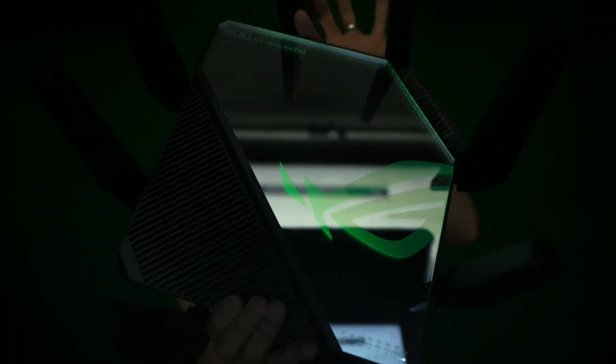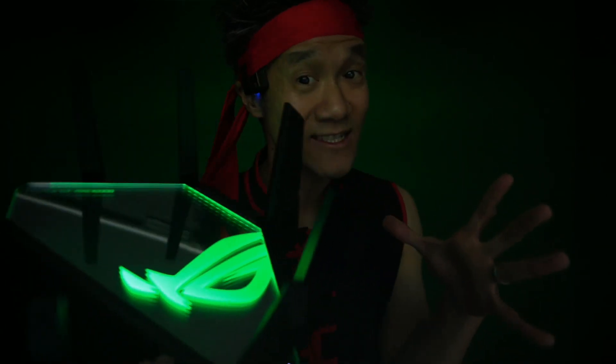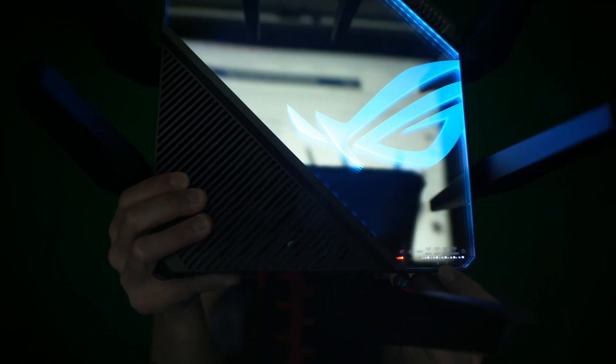Oh look at those lights right there. This is a beautiful router — gorgeous mirror finish. And you got the LEDs back there. Once you install the software, there are many different settings you can do for the color. You got the indication right there, your connections and everything. Really cool.